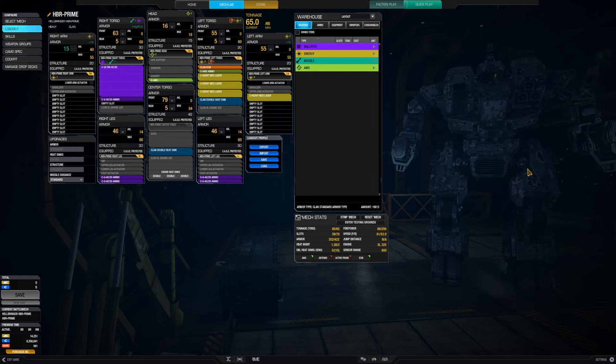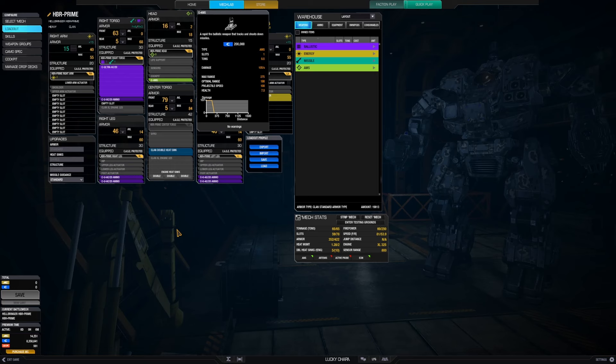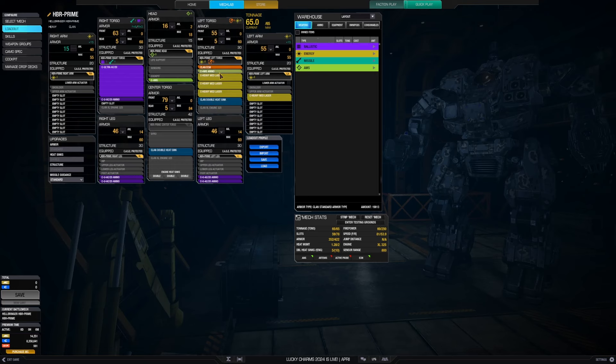Only double tap your AC20 when you have the heat resources to do it. Otherwise, get this thing in close and you have assault level firepower in a heavy. You have the ECM as well, which will help keep you protected. Make it so you're not the focus of attention. And you have an AMS, at least I do, in this thing, with plenty of ammo. One ton is plenty to knock down a bunch of missiles.